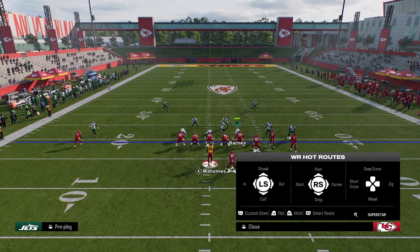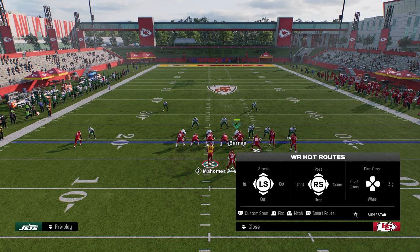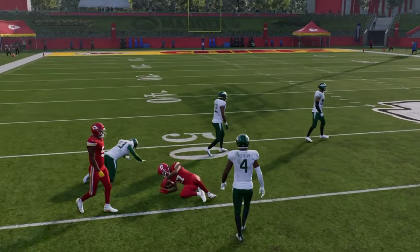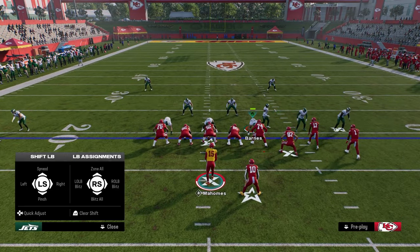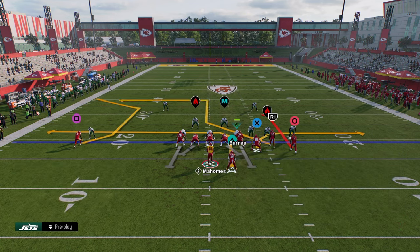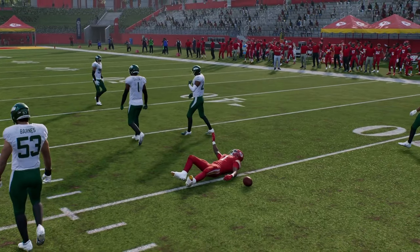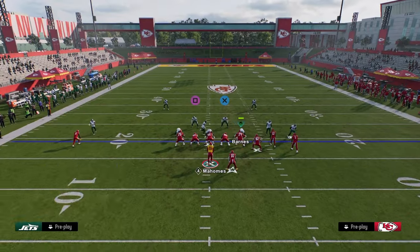This is also a pretty decent play against man this year. The first route that's really good against man here is just your slot cross — a lot of times he's unbumpable and you can just throw him in the middle of the field. Another thing about man this year is curls are really good. You basically want to throw right on the cut — pass lead down but not free-forming down. You see we're able to hit this curl route.